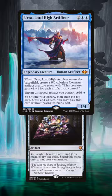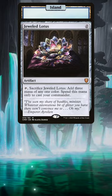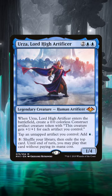With the perfect hand, on turn 1, we play an island, then we play Jeweled Lotus. We tap and crack Jeweled Lotus for 3 blue mana, allowing us to cast Urza, Lord High Artificer.